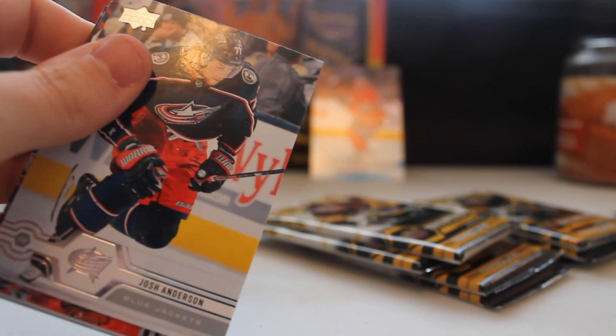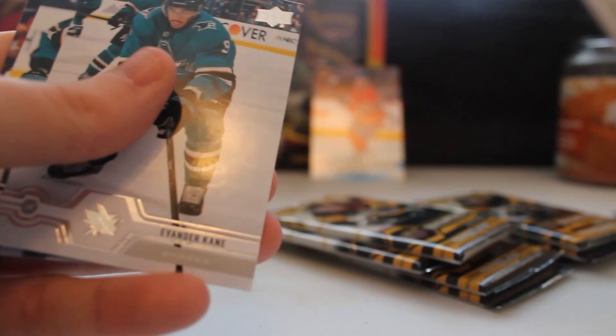We're taking a good time here, going through all the pulls at the end. Doesn't look like anything crazy out of this one either. We got Josh Anderson again, Dylan Strome again, Franz Nielsen, Dougie Hamilton, Darnell Nurse, Evander Kane, Brandon Dubinsky, and Duncan Keith. A lot of doubles out of that pack - stuff we've already pulled in just this video, let alone what I'd already pulled prior.